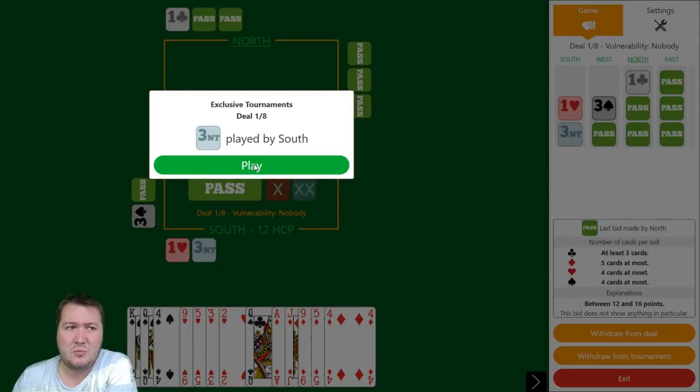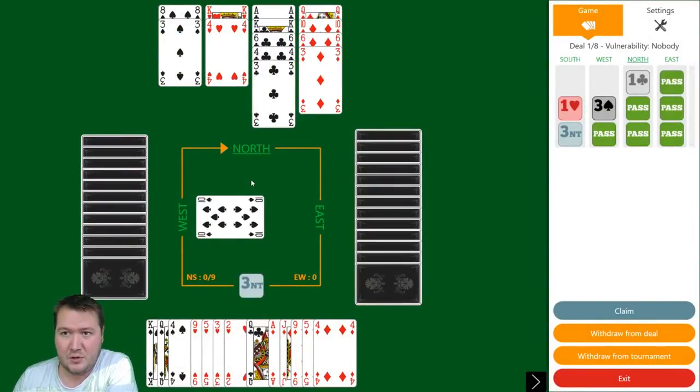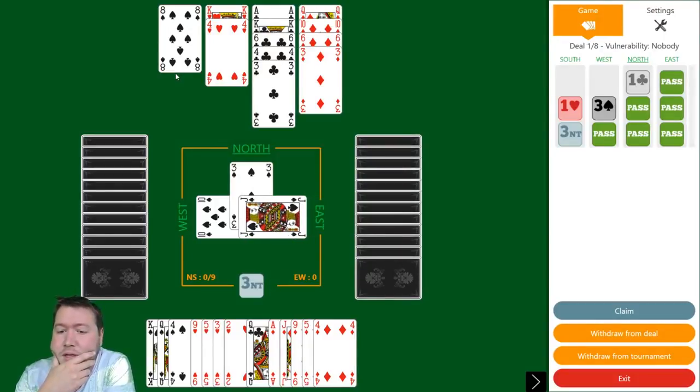My partner didn't reopen with a double, so they're pretty minimum, but I've talked them out of their heart lead. Anyway, ten of spades lead. It looks like spades are 7-2-1-3. If I thought spades were 6-2, there'd be good merit in ducking this first spade. I could consider ducking it anyway — my opponent would have to win and switch. If they switch to hearts that's bad, but anything else is alright. It looks like I'll get three club tricks, four diamond tricks is 7, spade is 8. I need to get an extra trick and entries to the north end are a bit difficult.